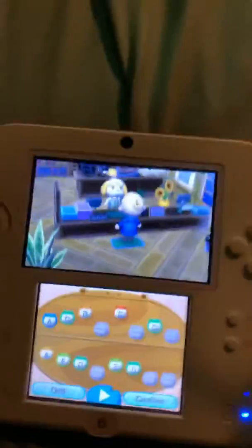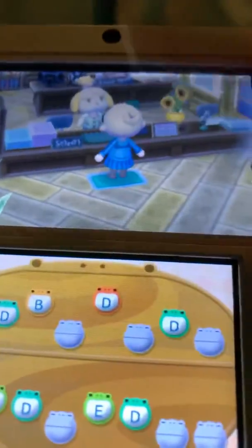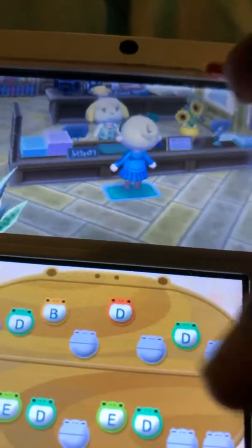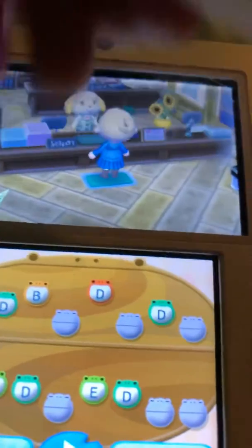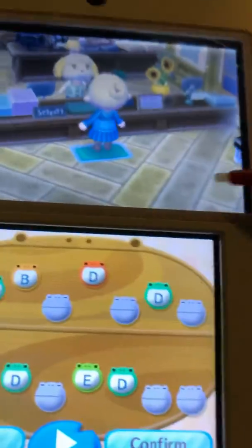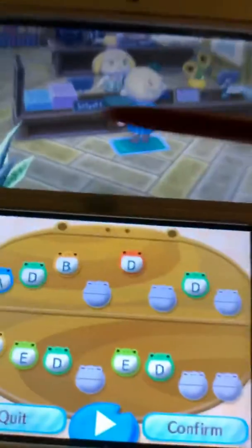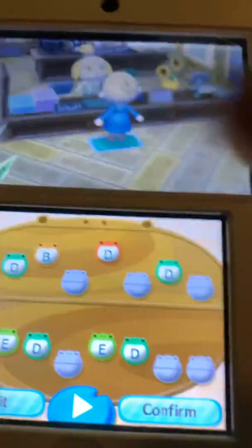Hey guys, sorry for this very low quality recording. I mean all my videos are low quality, but I wanted to show you how to make the Tomodachi Life song for your Animal Crossing town, because I was about to change it to the Mario Bros theme since this is supposed to be Rosalina. I mean I have Lucina, I made a Lucina in this town, but I barely ever used her so I'm just going to use this one for the remainder.